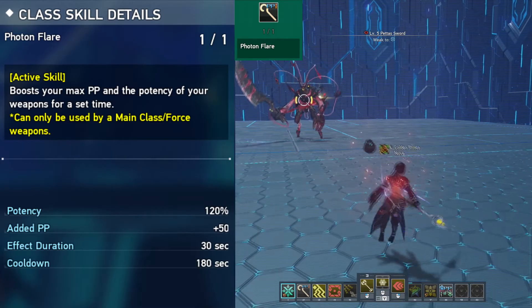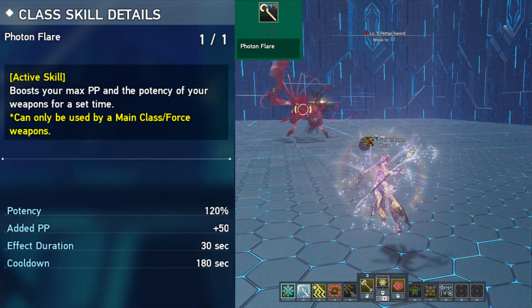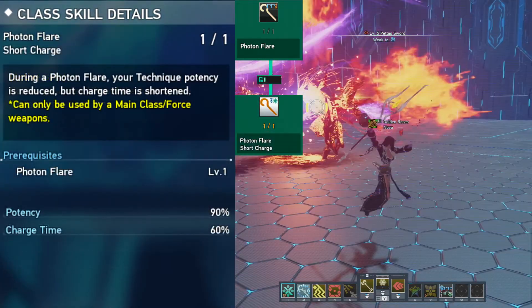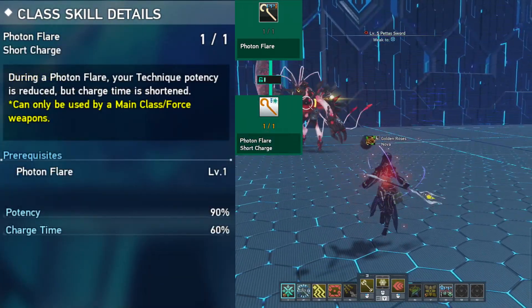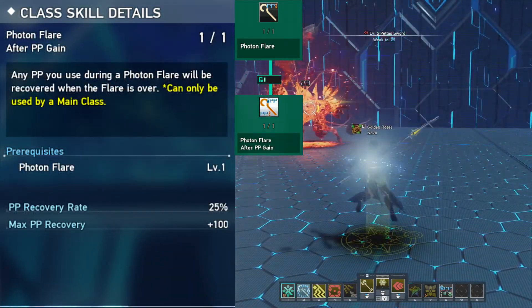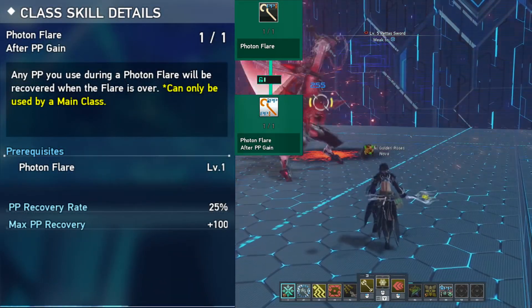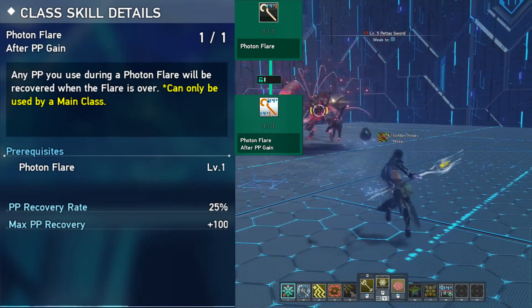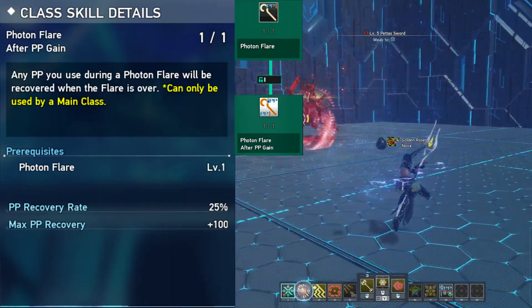Photon Flare is also an active, increasing your max PP and damage. It has 2 passives: Photon Flare Short Charge lets you charge your techniques faster but the damage is lowered, and Photon Flare After PP triggers when the timer for Photon Flare expires, recovering the PP used within the time Photon Flare was active.